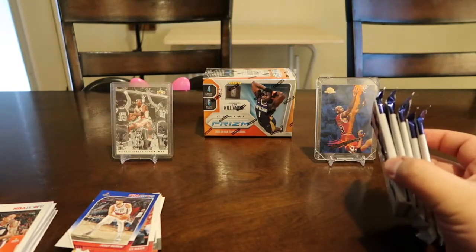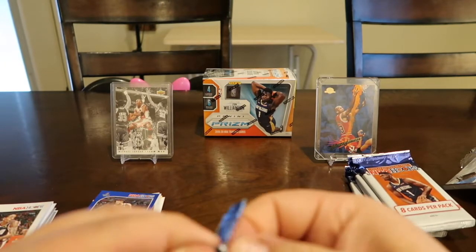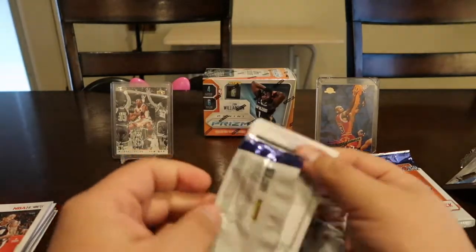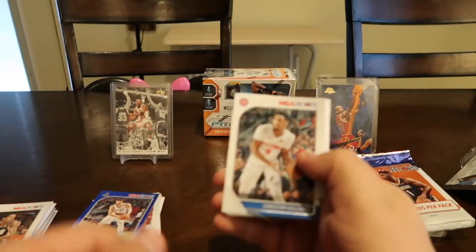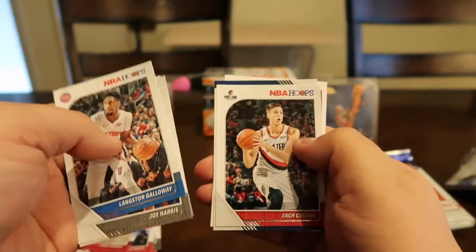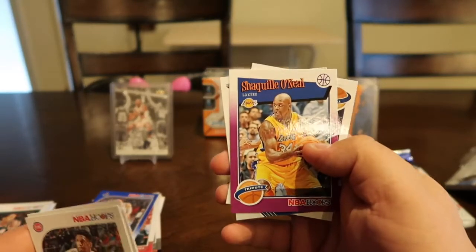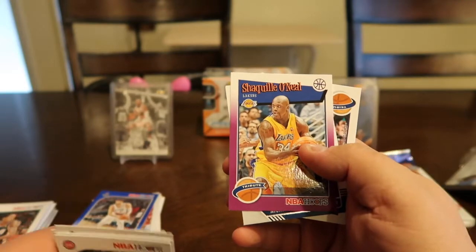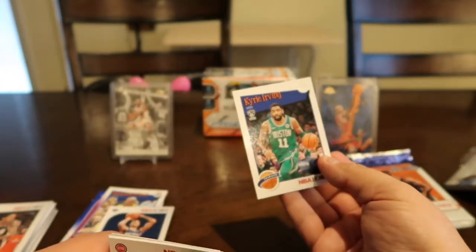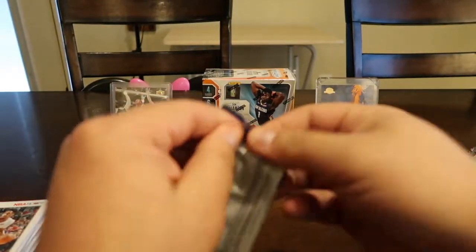Four or five packs to go — still haven't got a hit, but we've still got two Jas. Looking for that good hit. We got Langston Galloway, Joe Harris, Terrence Ferguson, Zach Collins, Josh Hart. Purple Parallel Tribute Shaquille O'Neal — I haven't seen that one yet, that must be new. That's a cool card though. Rookie card Nah'Shon Hyland — I thought that was a Zion — and a Tribute Kyrie Irving.